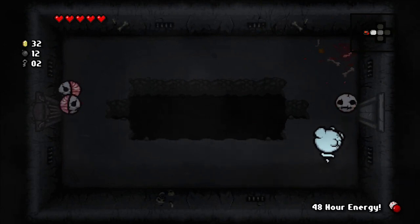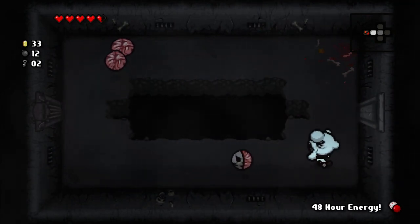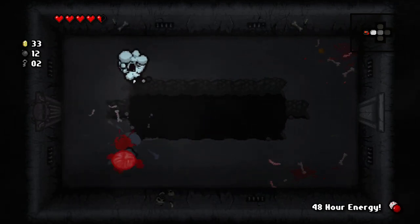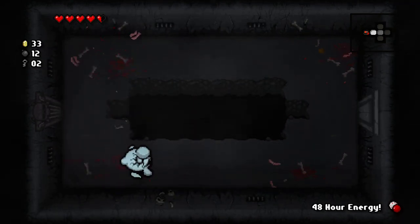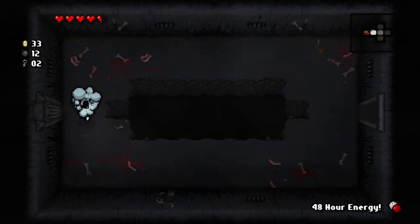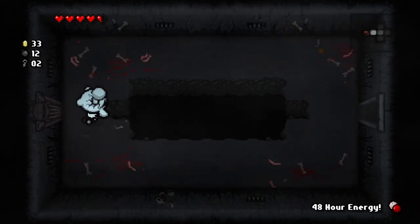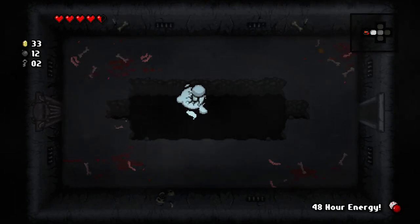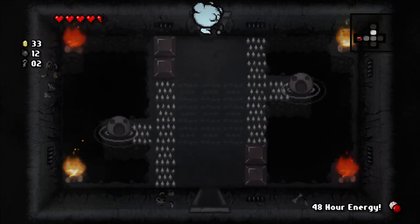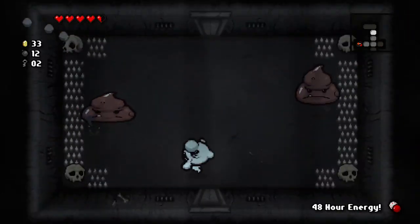Here's a boss challenge room — it has that cross swords with a skull and shows up as a bloody sword on the minimap. I can't go in because I have more than one heart, and I'm not going to lose a bunch of hearts to go in there at this point of the game — I'm just not going to get anything that valuable.